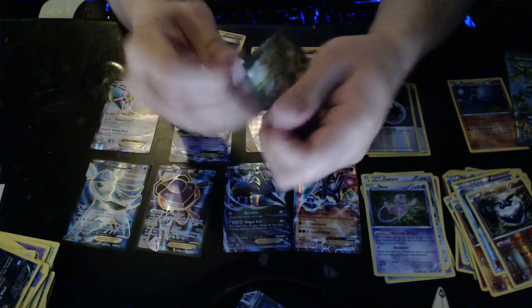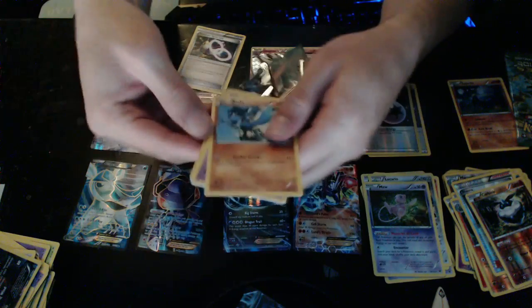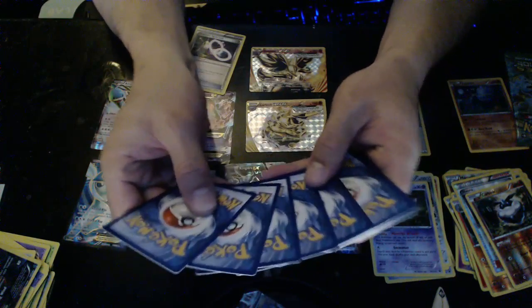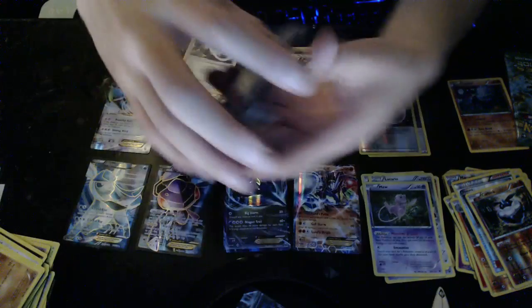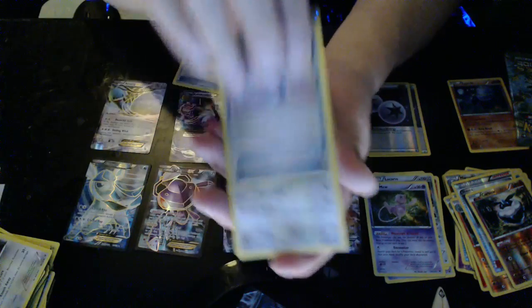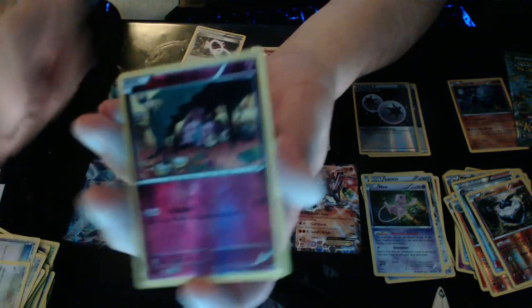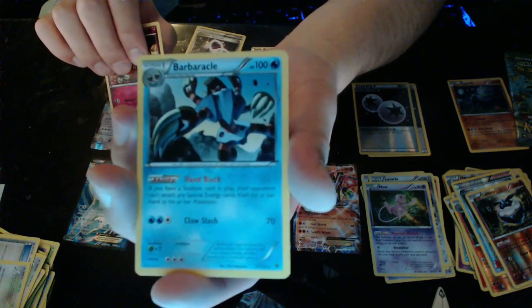Last two packs — we didn't get that many Breaks out of it, but hopefully we get something good. This box is actually a really good box. Toss those on the side — I'm getting confident with the cards now. We have Minccino, Fairy Drop, Loudred, Reverse Hollow Snubbull, and a Barbaracle — that's kind of hard to say.